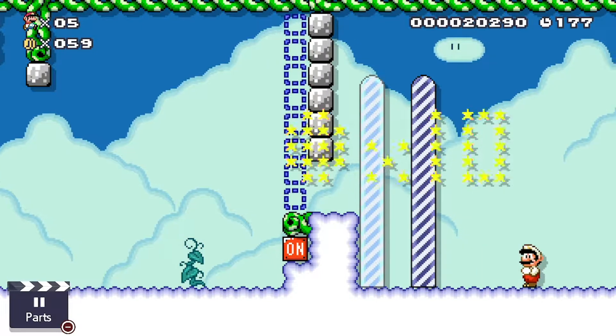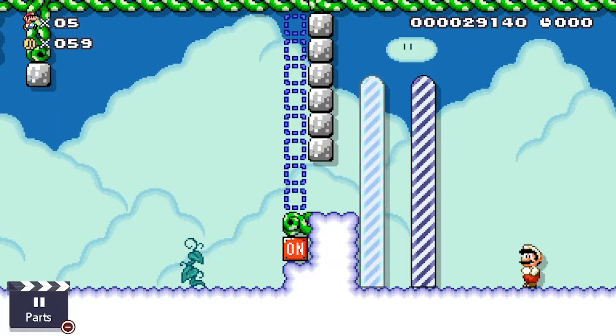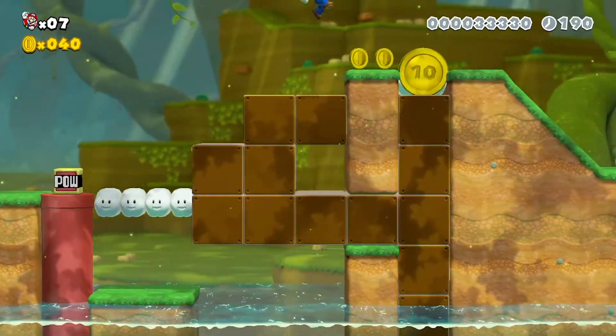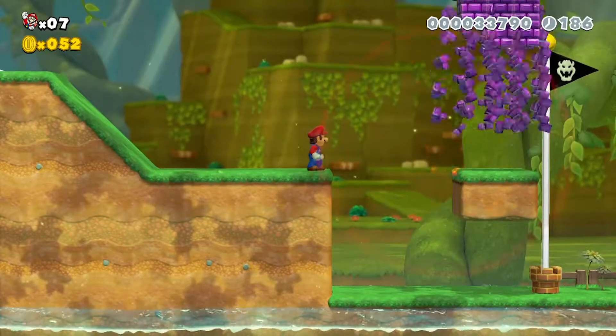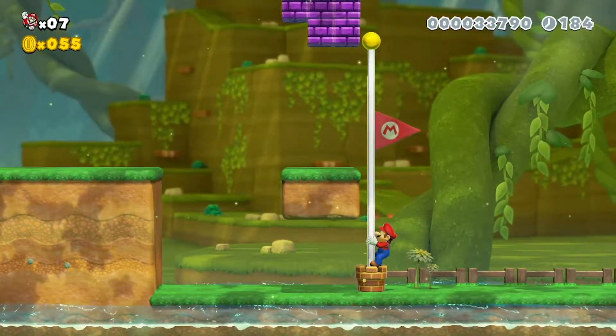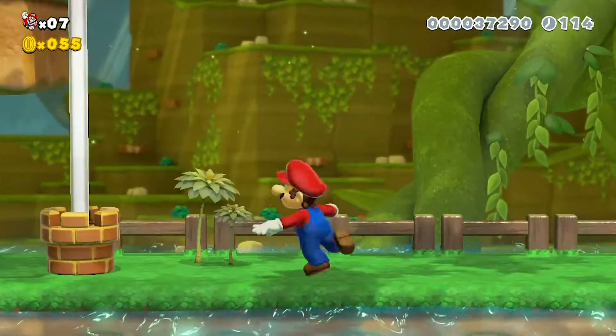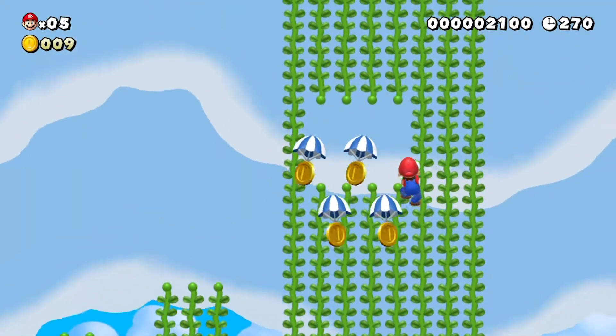I imagine this was perhaps designed for parents to play with their children rather than two experienced players. This accessibility focus is also evident in the story mode, with the option to build bricks and make items appear in the level to make things easier, and even the option to get Luigi to clear the entire level for you. I actually think it's great they're doing this, as getting young people engaged with this type of game will no doubt inspire some game developers of the future.